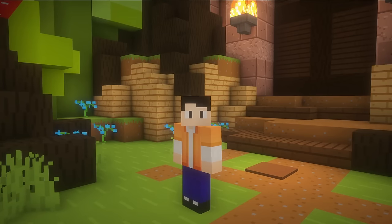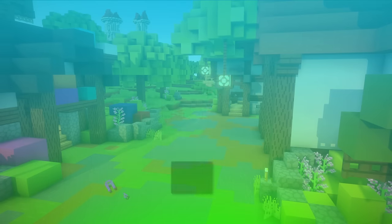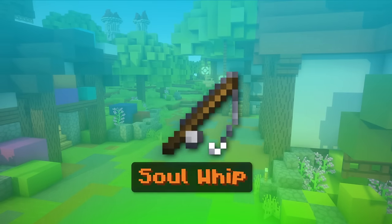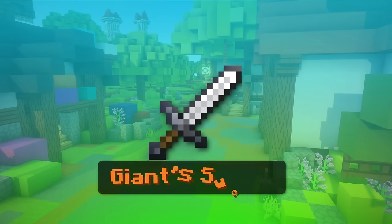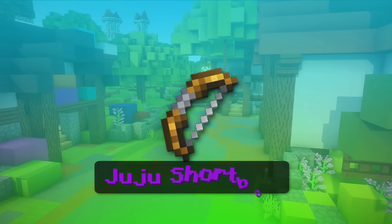Alright, let's talk about the weapons now. The weapons that we'll be mentioning are Aspect of the Dragon, Adaptive Blade, Flower of Truth, Livid Dagger, Shadow of Fury, Soul Whip, Axe of the Shredded, Giant Sword, Astraea, Scylla, Terminator, and Juju Shortbow.